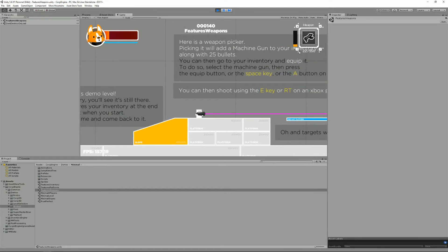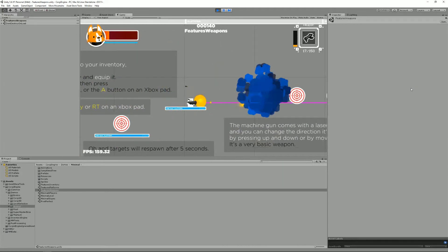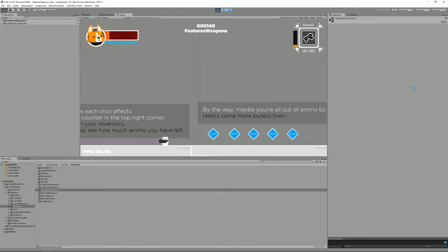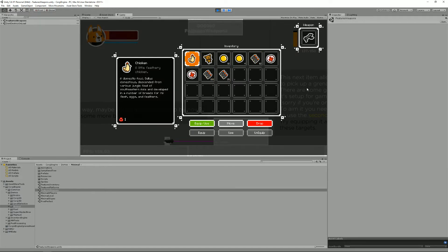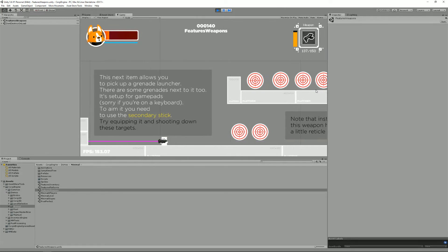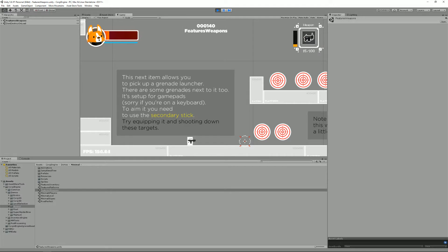Now I have a machine gun equipped. When I shoot, it decreases my ammo count shown here. I have targets I can shoot at that respawn around five seconds. My ammo count is getting low — only 12 bullets left — but if I collect more they stack in piles of a hundred and I can see them in my inventory. I can also grab a grenade launcher, a new weapon, visible in my inventory with a few grenades, and I can equip it to replace my currently equipped weapon.